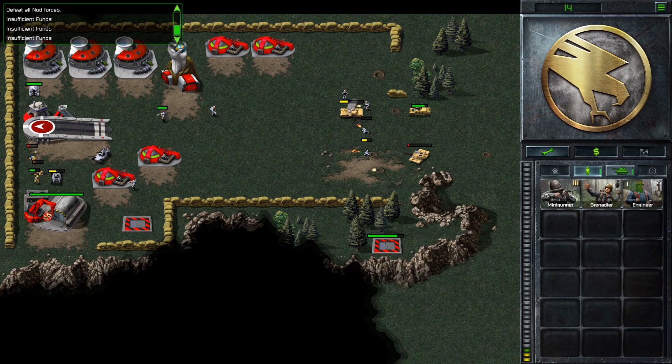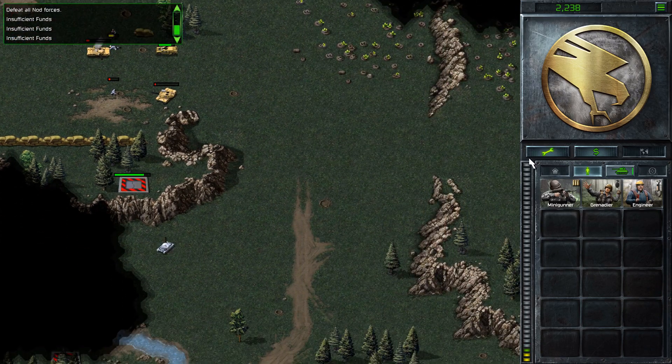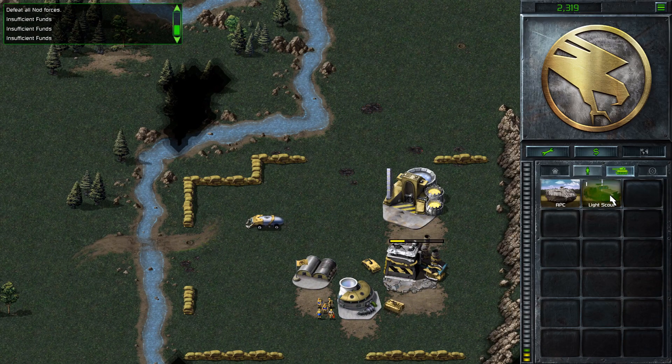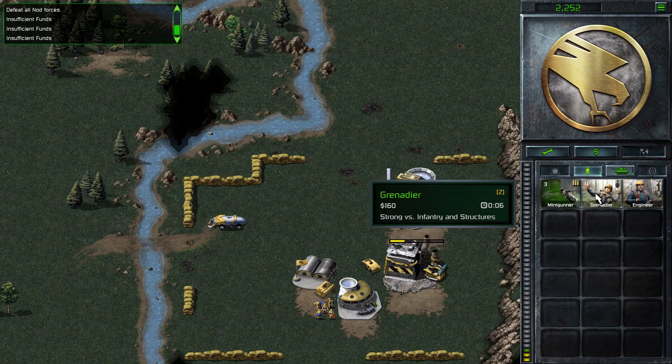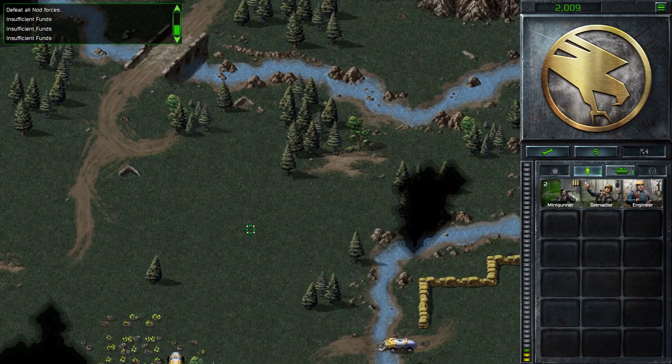Let's take the construction yard. They can't build a new refinery now. The base is under attack. Captured — new construction options.